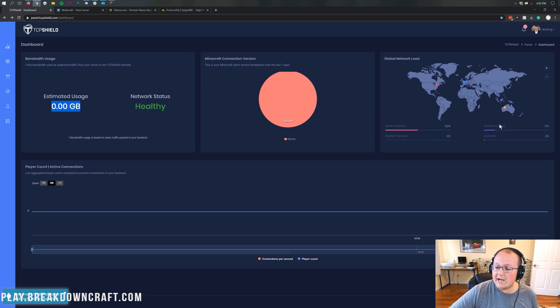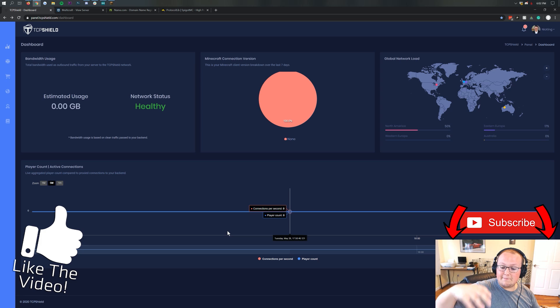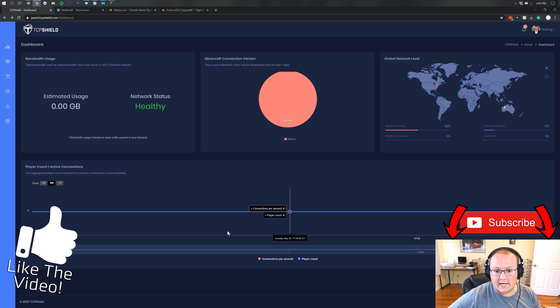They're prepared for scaling. You can see the North American, Eastern European, Western European, and Australia locations they have. For example, if you had an Apex server in Australia at their Australian data center, you can protect it with TCP Shield without any latency in Australia, which is great — latency is a big problem for those hosting a server in Australia. We also have the player count and Active Connections down here. Once we get this set up, the player count will go up when we join in-game.